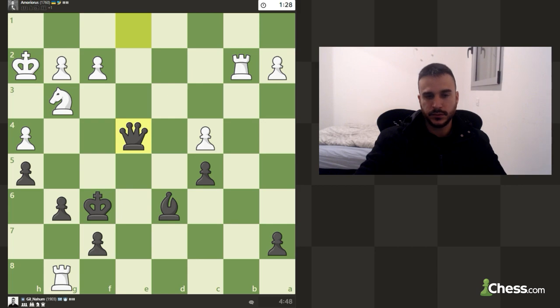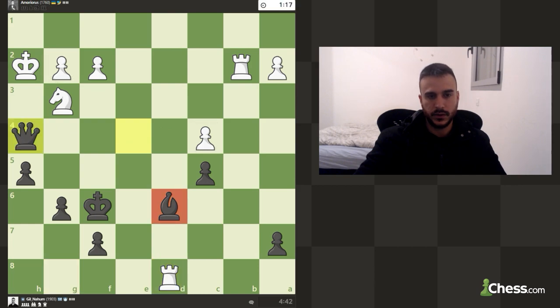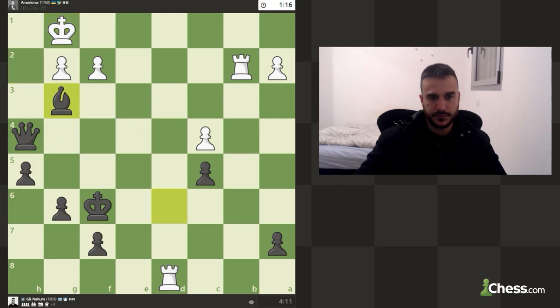It doesn't seem easy to find moves in this position — this pawn is hanging, this pawn is hanging, the rooks are completely disconnected. First of all, we don't need to react to that — we want to take with a check before reacting to anything. Now we can take — this is completely fine. We can develop bishop f-something with a tempo on the rook, but there's a risk of doubling up and being in some trouble. Knight e4 is coming next, so I think the safest option is to just take the knight.